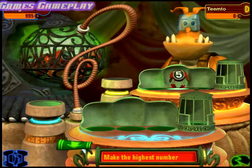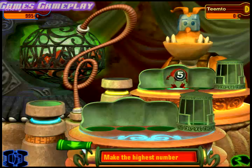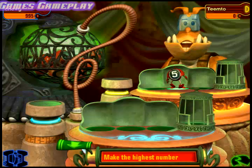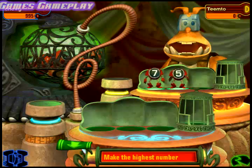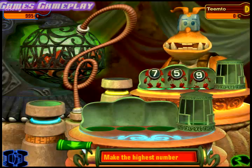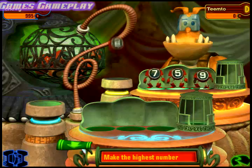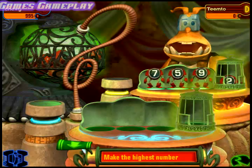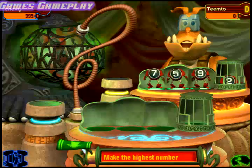Once a digit droid is placed, it is locked. You must think carefully where you place them. Let's see what number comes up this time. This time I chose the hundreds slot. That's where I put digit droids I don't want anymore. That's how you play Digiotto.